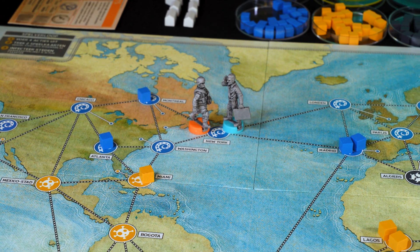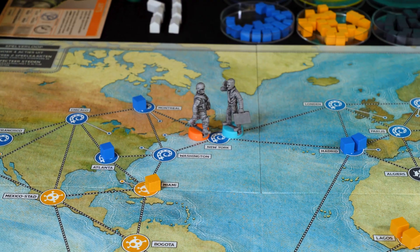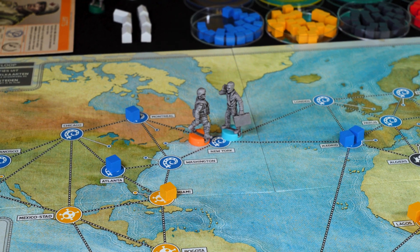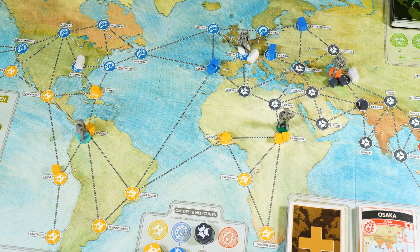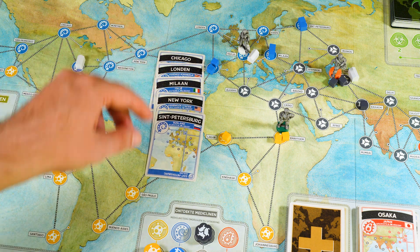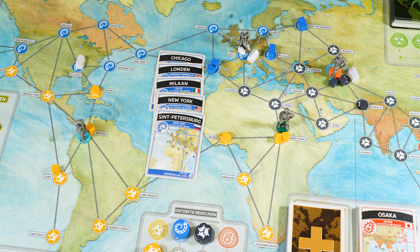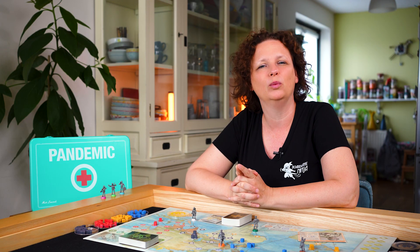Action 4: Share knowledge. Give or receive the card of the city you are standing on to or from another player in that city. Action 5: Discover a cure. Discard 5 cards from one disease from your hand in a city with a research center. Now a cure is found. From now on it will be much easier to cure that disease, which is an important step towards winning the game.